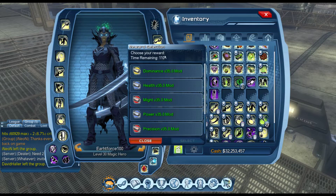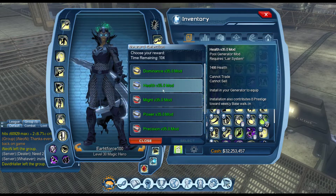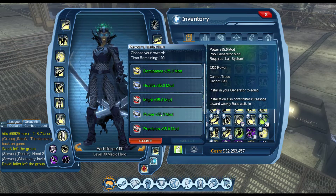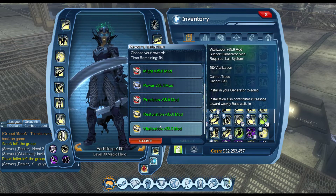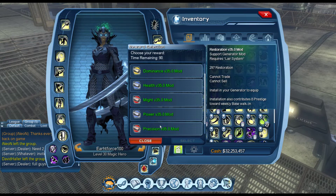Hello guys, here's a quick little video on all the stats on the generator mods. Dominance now gives us 297, alpha is 1486, might is 594, power is 223, decision 71, version 297, bit 185. That's all the generator mod stats.